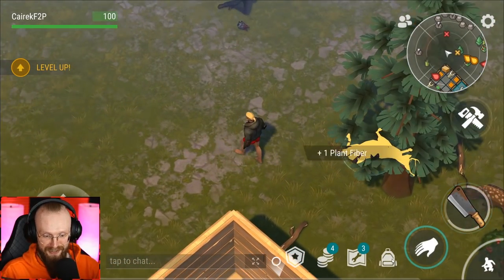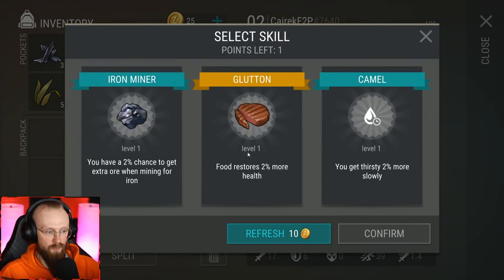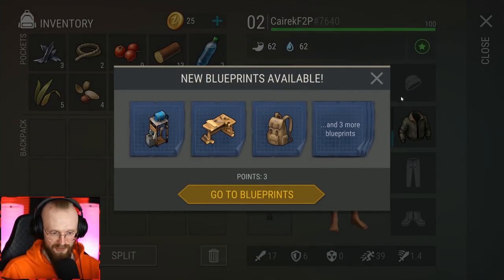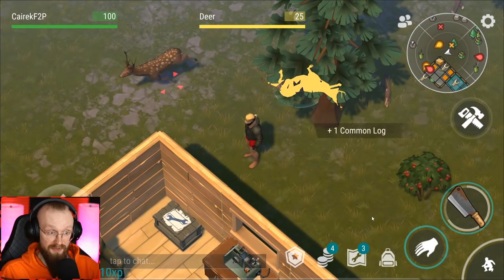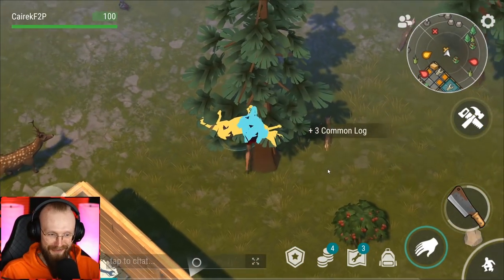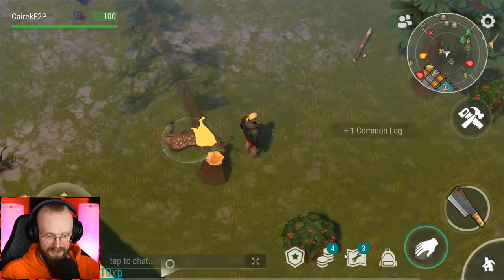Let's go to the backpack and select a skill. You always get one of three random skills. Food restores 2% more health — I think that's what we're gonna choose. Let's choose that skill. I'm gonna leave some of the deer here at the base because they don't ask for a drink or food. We're just gonna keep those deer here and take the rest of the items.